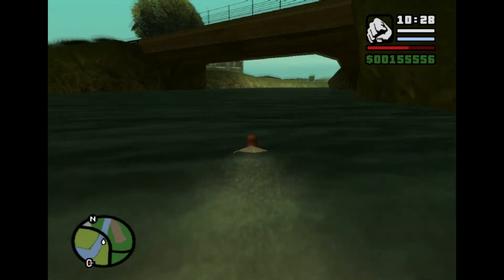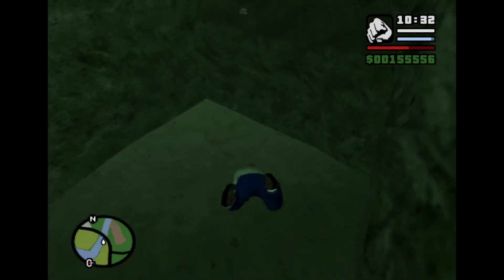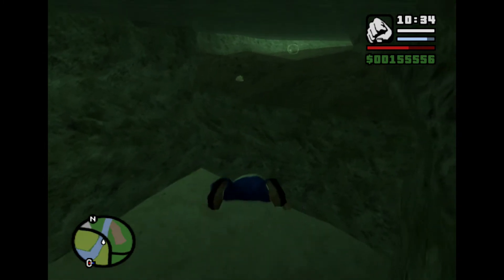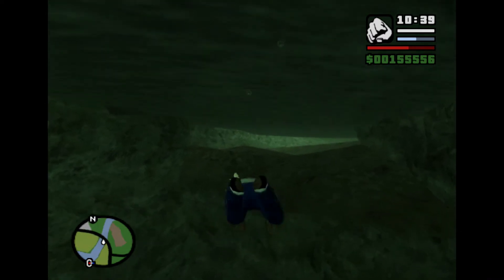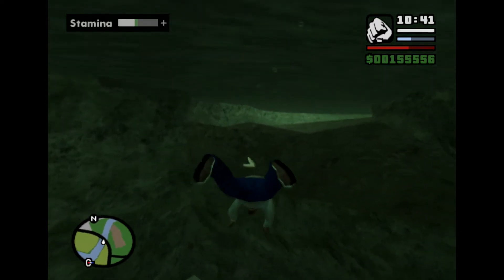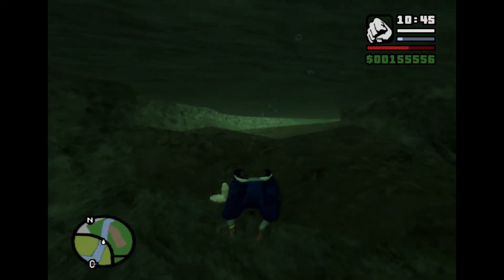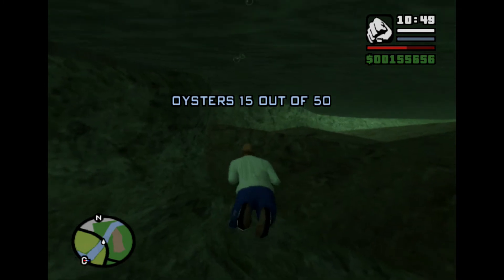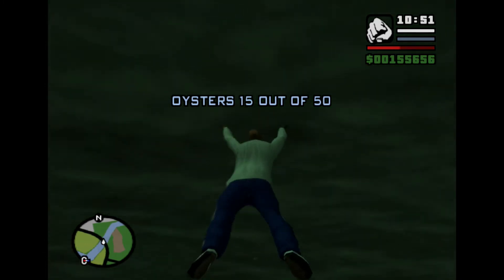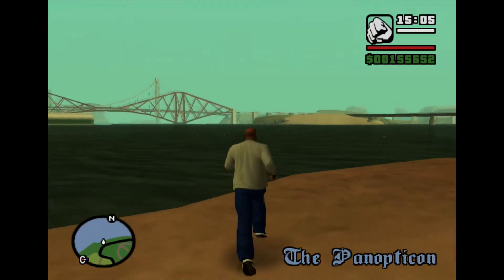Oyster number 15 is under a bridge which heads into Blueberry, sort of coming from Flint County way — quite far along the water. We're also making use of our expanded health bar from the previous paramedic episode, which lets you stay underwater a little longer. If you stay underwater too long you'll start losing health, so the bigger your health bar, the more time you can spend underwater.